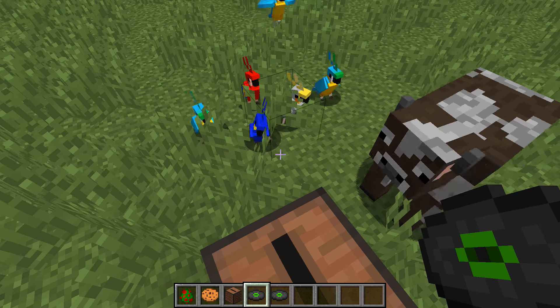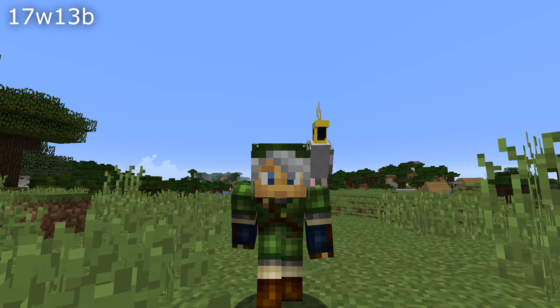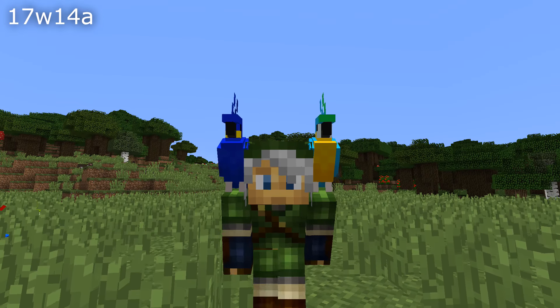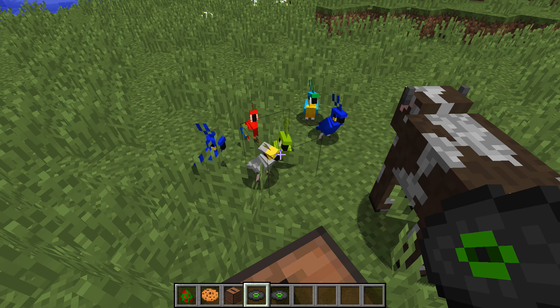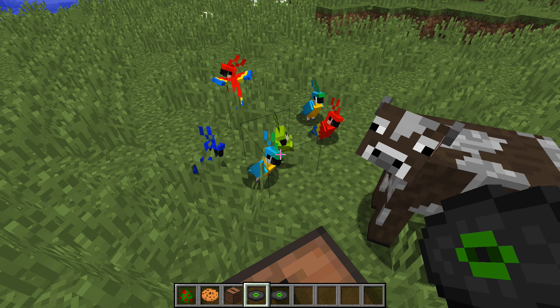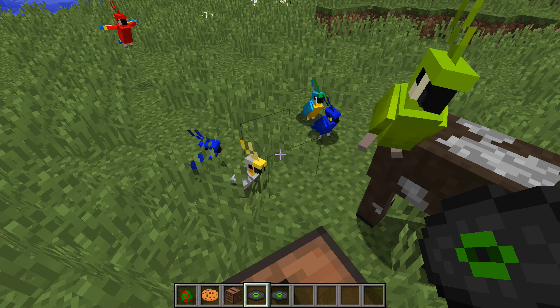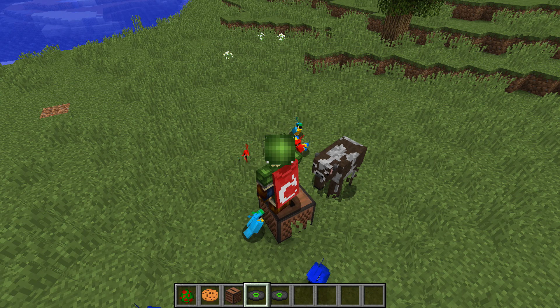There's also a number of bug fixes with the parrots. They used to move their legs when they were sitting on your shoulders and you walked around, and they no longer do that. They also used to disappear if you left the End through the portal — now they will teleport with you through that portal. They also didn't make any sounds whatsoever when on your shoulders, and that is fixed, though they still don't show up in the subtitles. The translated strings for that have actually been added to the game but it's not fully there yet, even though it's listed as fixed.